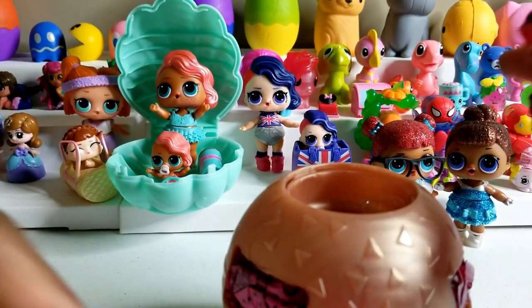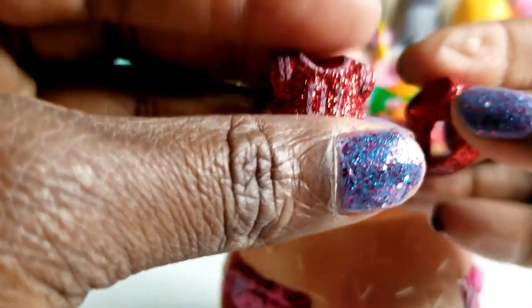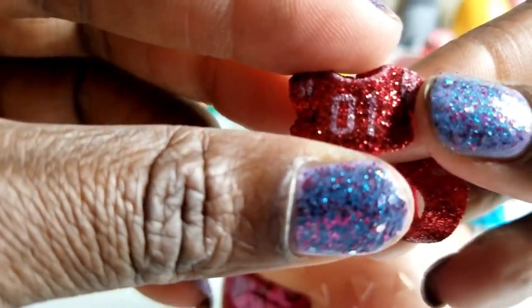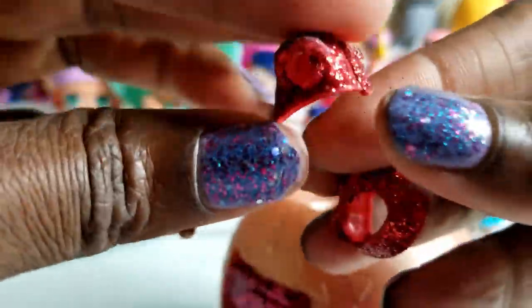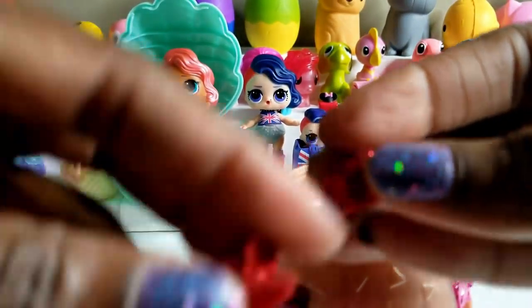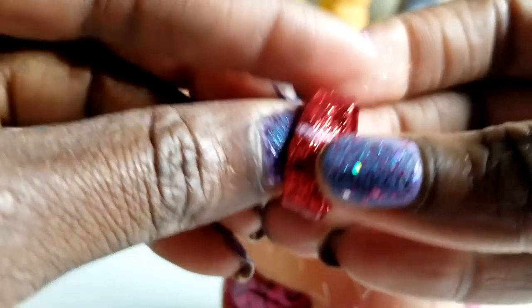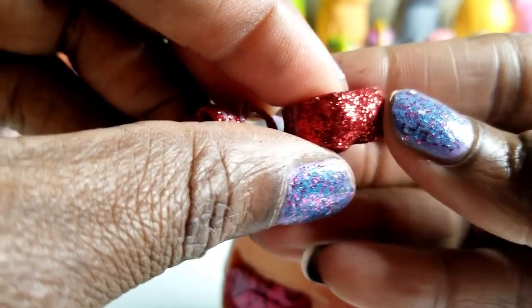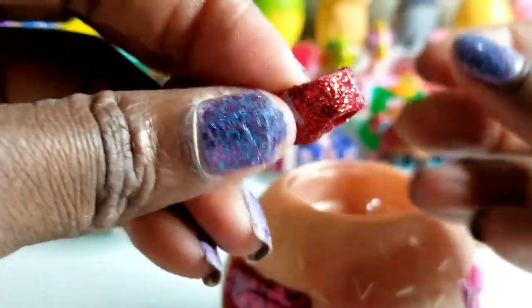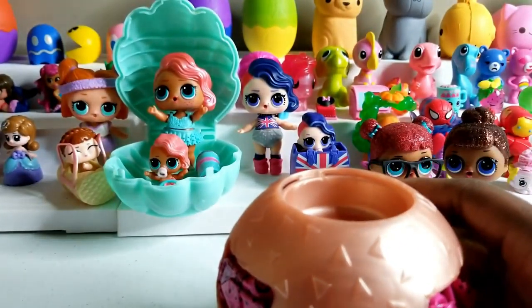It feels like some shoes, so that might let us know who we have. Oh, it's actually not shoes — it's an outfit. So we have a nice little jersey there. It looks like it has the number one jersey. It's red. It is awesome. And then there's some shorts.